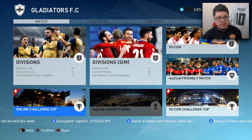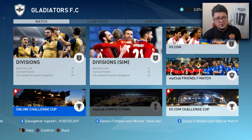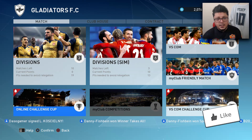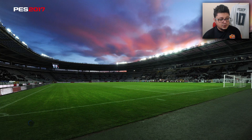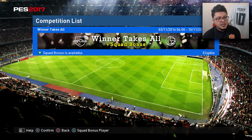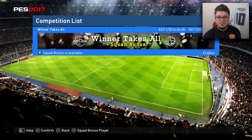As you can see I have 2000 something GP. I'm going to show you how to play the online challenge cup. Most of you already know this, but I have some highlights of the matches that we played a good game, so you may want to check that out at the end. Now, the winner takes the role competition — first time you win it, you will get a free Best of October agent. After that, you keep playing and playing and you will get 5000 plus GP.